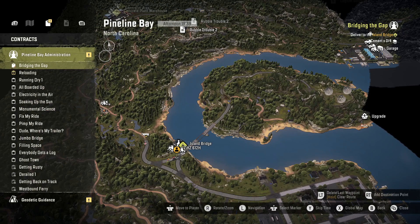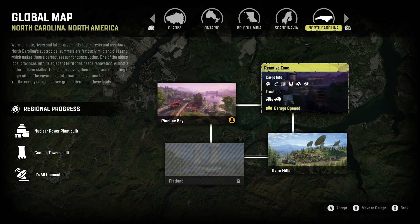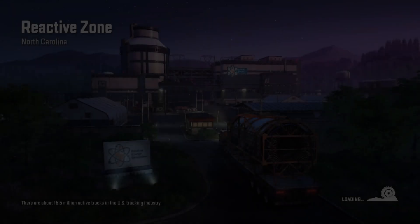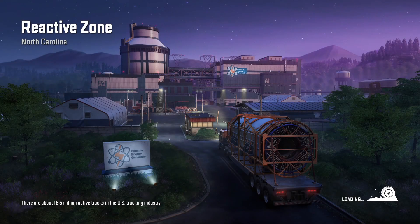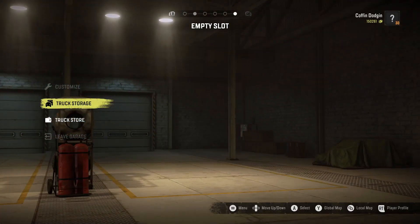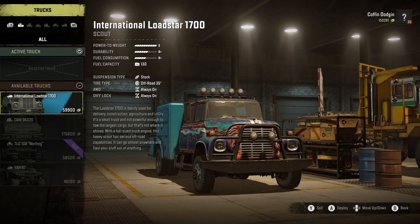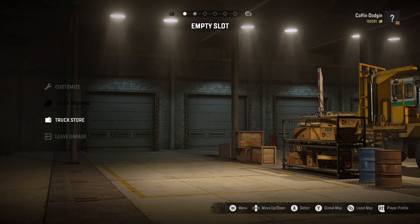Let me check the global map. Reactive zone — move to garage. There's a warehouse over here and it's got cement on it. I need to get a generator for that. Perhaps I can bring a generator over as well. That's all I've got — I've got nothing in my storage. None of them trucks in my storage.